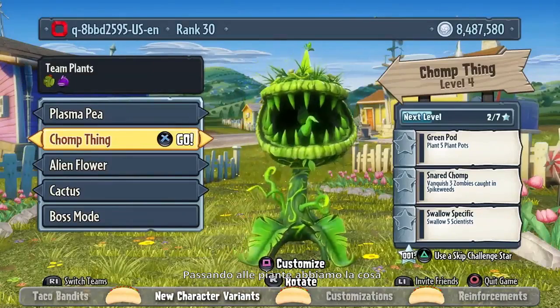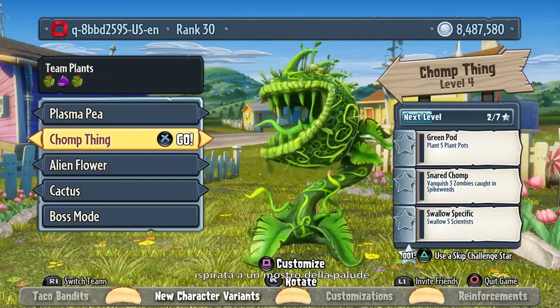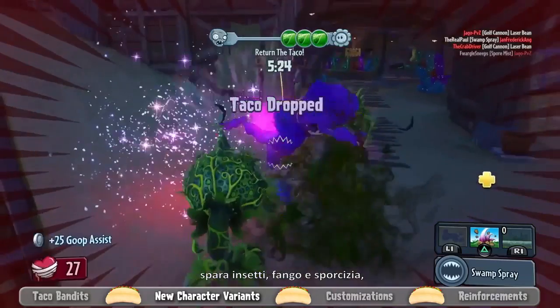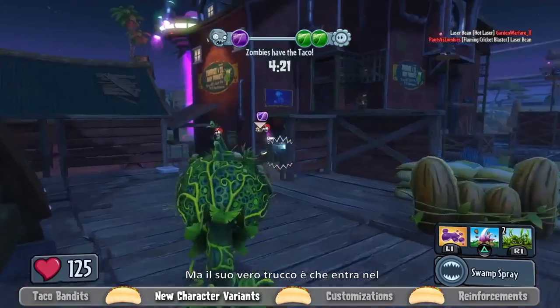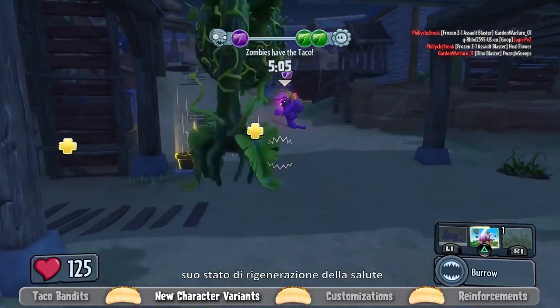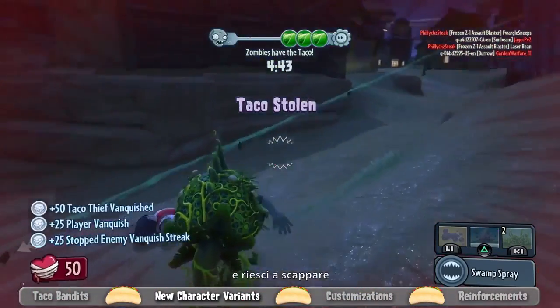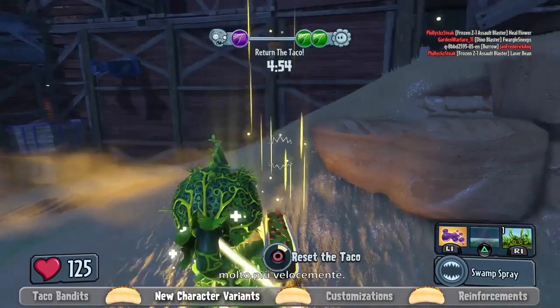Moving on to the plant side, we have the Chomp Thing, our swamp-monster-inspired Chomper variant. He's kind of gross — he shoots bugs, mud, and dirt. His key trick is that he enters his health regeneration state faster than any other Chomper, so if you take a little damage and can get away from the battle, you'll heal up much faster.